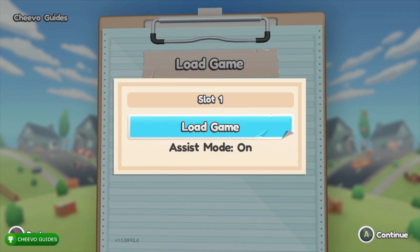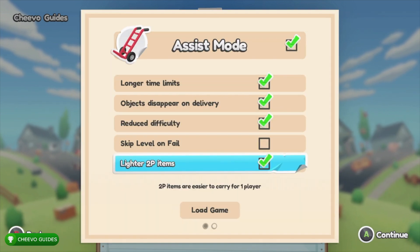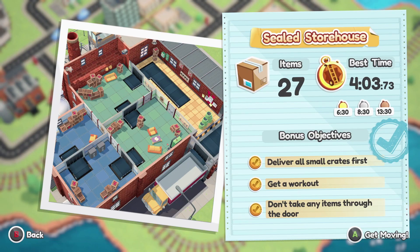We're turning on assist mode in an effort to make the levels a lot easier to complete on solo. You want to make sure that you activate all of the assist mode features except for skip level on fail. Other than that, let's break down the level — we do have to deliver 27 items in under 6 minutes and 30 seconds for gold time.